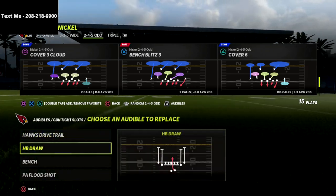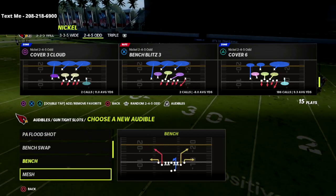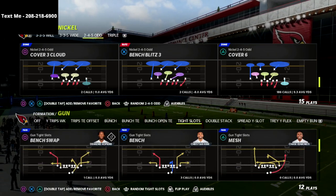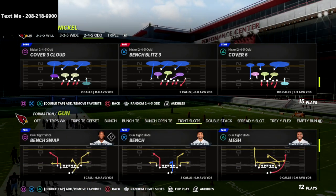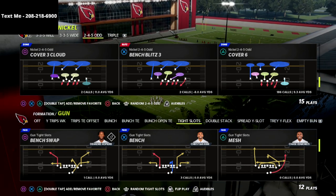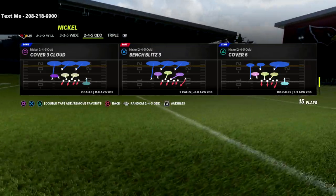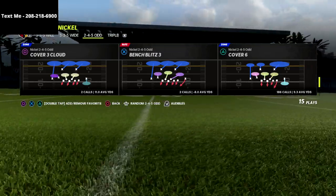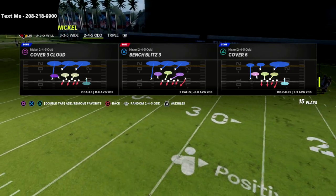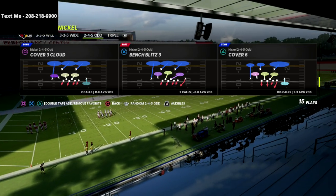We're going to talk about how you stop or contain two by two compression based sets. I think these are actually relatively effective in this year's game — there's a lot of good route combos from two by two compression. There's no better route combo in my opinion than the bench concept or a wide receiver cross type concept. Two by two compression is one of the more difficult offenses to defend.